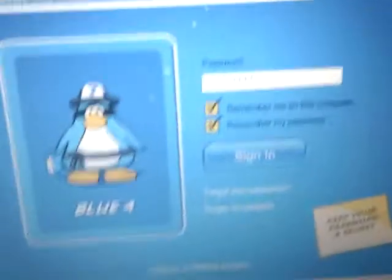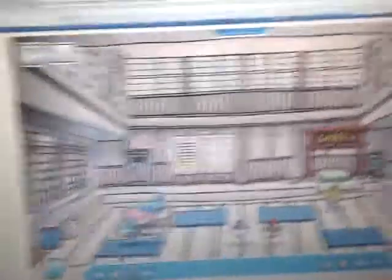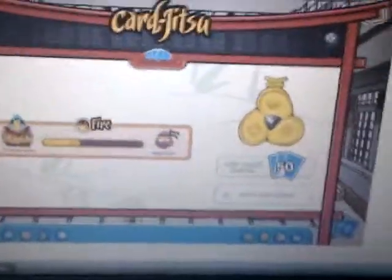Now we shall go over and see the rest of my cards which I unlocked with the cards. Now we shall go to the dojo so we can see my cards. Enter. Guess how many cards they have. Wrong. Fifty. Let's see them.